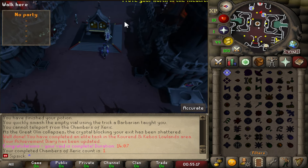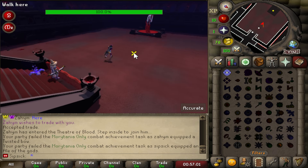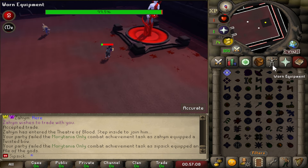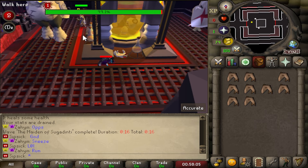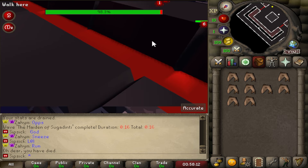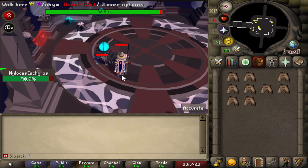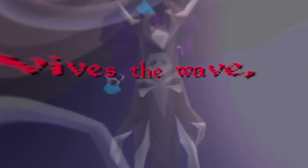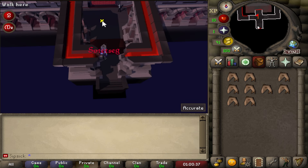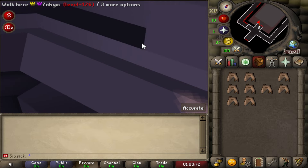Now let's check out the Theatre of Blood. This server has fully functioning CoX and TOB. First we have the Maiden, which is fully implemented with all the attack mechanics. We then headed to the Bloat room where we died and got jailed — but as you can see the Bloat room is fully functioning. We also have the Nylocas room here as well.